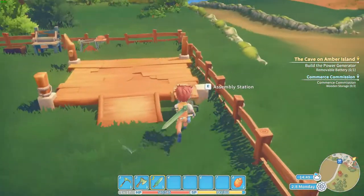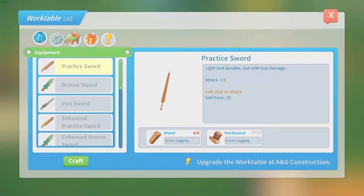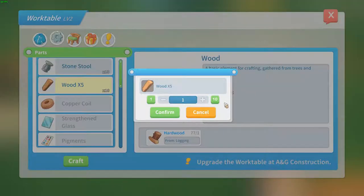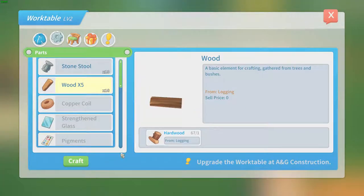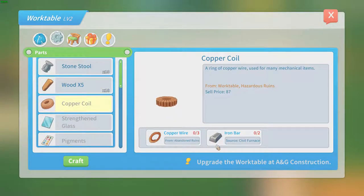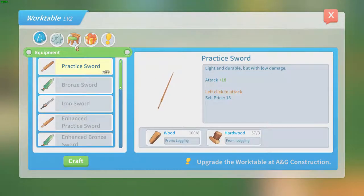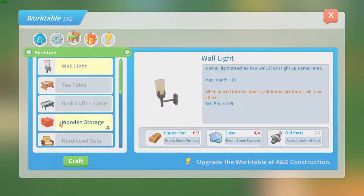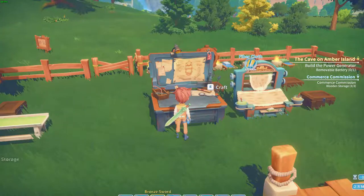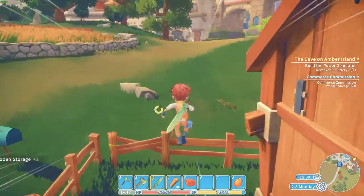Now we need those wooden storage. How much can I make? Need wood first — craft, craft, craft, craft, confirm. Craft some more, confirm. Need iron for the civil furnace — I hate that one. I would almost think it's a bug or something. Three confirm boxes, and let's bring it back to the commission.